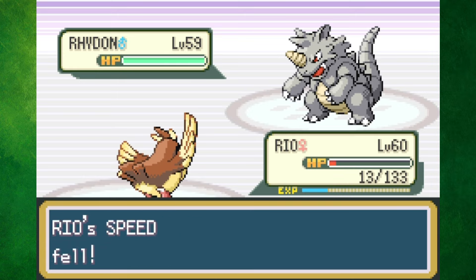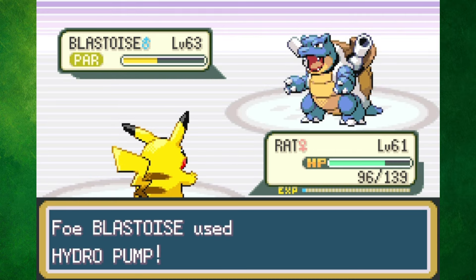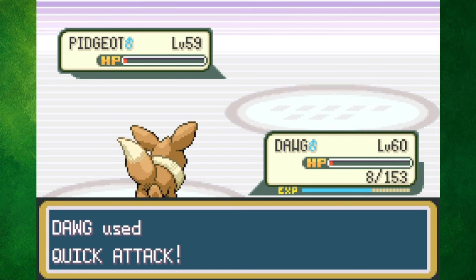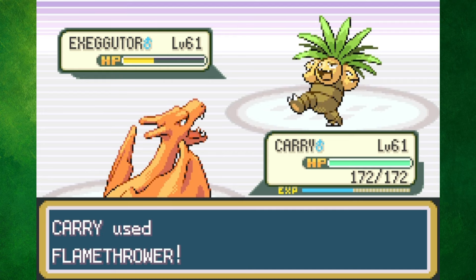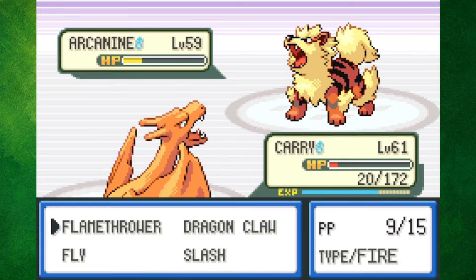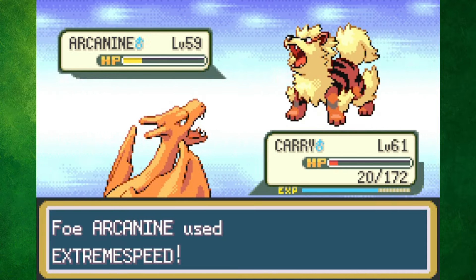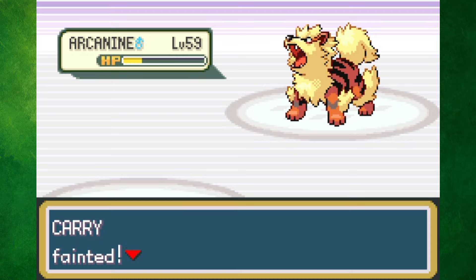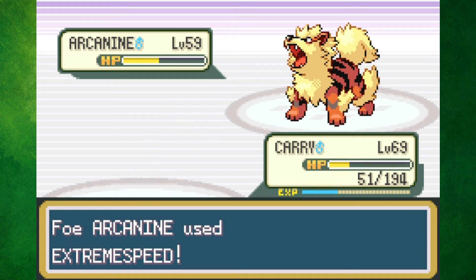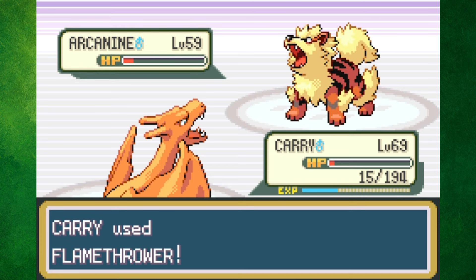It was time to defeat Blue once and for all. He quickly switched in his Rhydon for Pidgeot, so I was forced to sacrifice Pidgey in order to knock him out with Sandshrew's Earthquake. Pikachu only got off a single Thunder on Blastoise before getting obliterated by a Hydro Pump, so I sent in Eevee, who finished Blastoise and hung on to defeat Pidgeot. Alakazam went down to Sandshrew, and Exeggutor got burnt to a crisp, so it was a 1v1 between Charizard and Arcanine. I would've won this duel if it wasn't for Blue using a Full Restore and taking out Charizard. Every attempt went that same exact way until finally, at level 69, Charizard was just barely strong enough to survive with 15 HP and take out Arcanine.